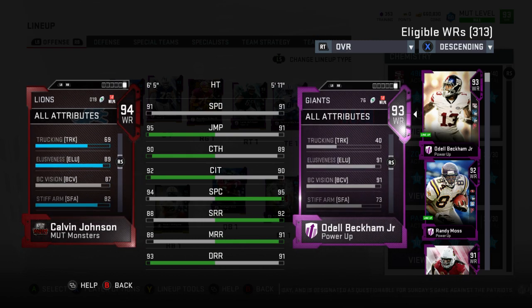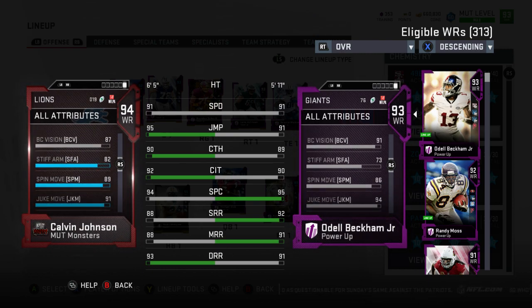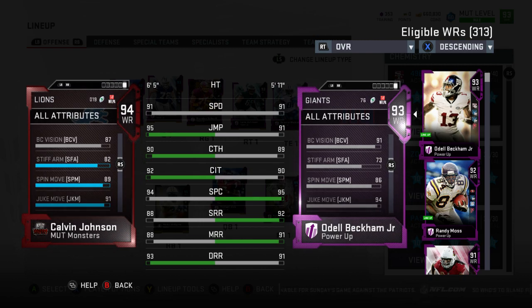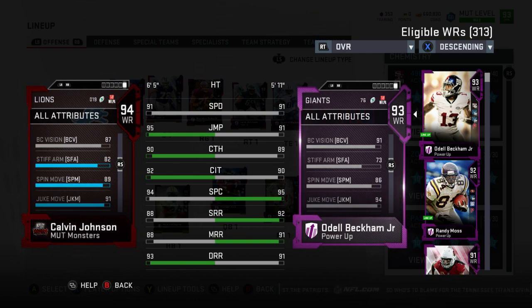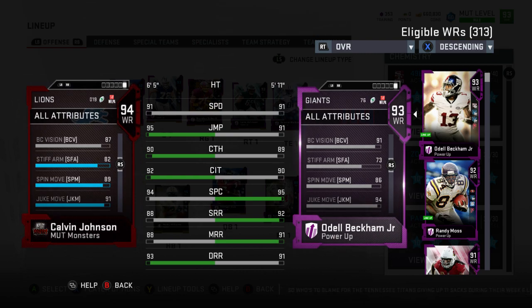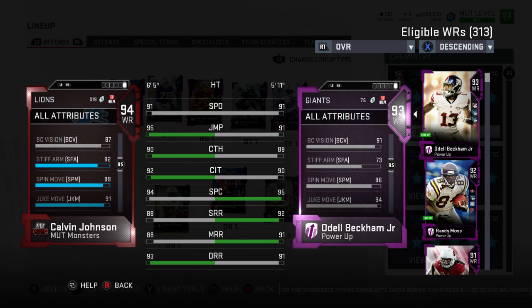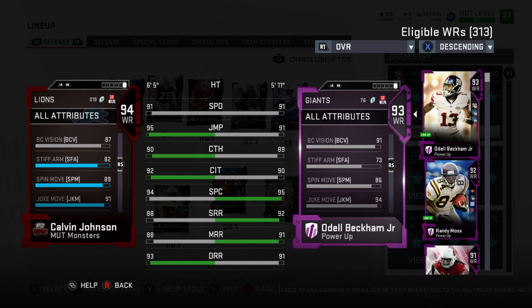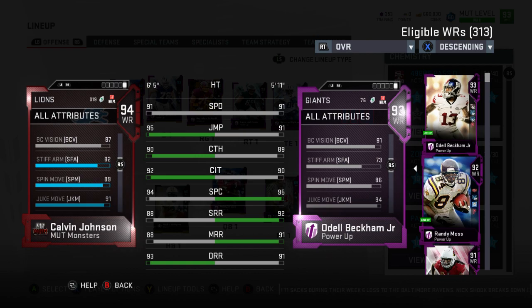Why not add to his spin move and juke move? He now has a spin move of 89 and a juke move of 91. I feel like that's gonna help him with any moves after the catch. Especially having a decent spin move — 89 should hopefully give him some shivs, create separation, get out of a tight jam, make people miss. That was just better than adding a plus two spec catch which is already really really high. The guy looks like an absolute monster.